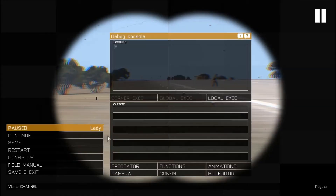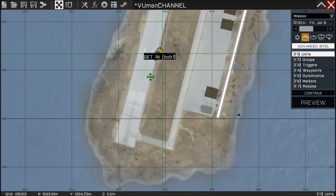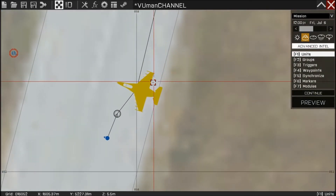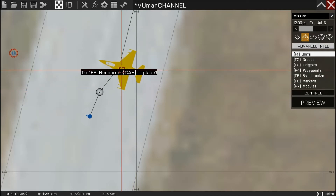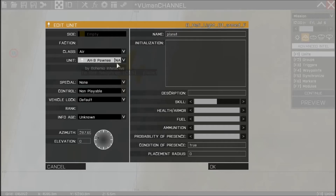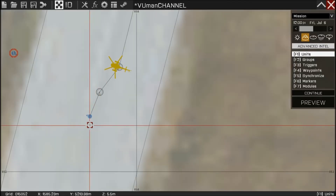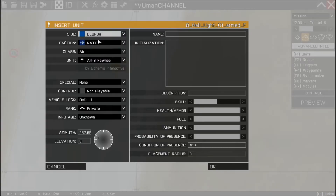Let's go back to the editor. I'm gonna do this as quickly as I can. Let's change this into a chopper. Let's take this one because there's more back seats. We're gonna leave the name Plane1 — doesn't matter. And we're just gonna add some troops to this group. Man, her trooper.